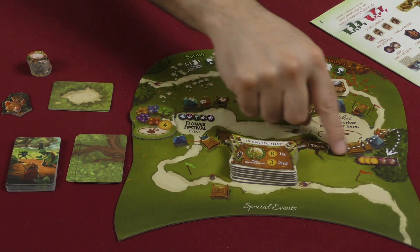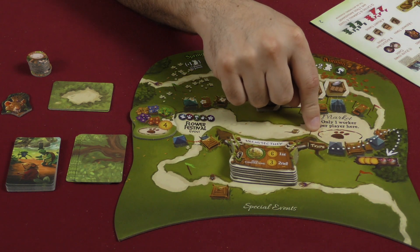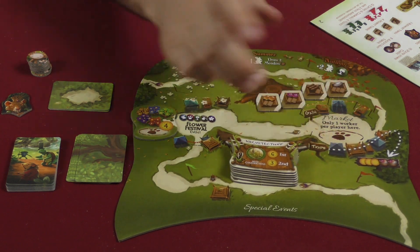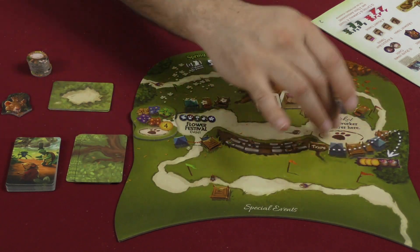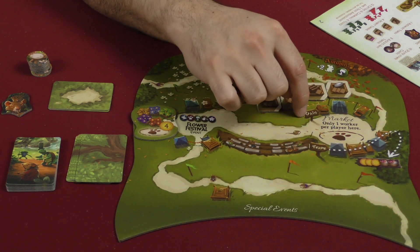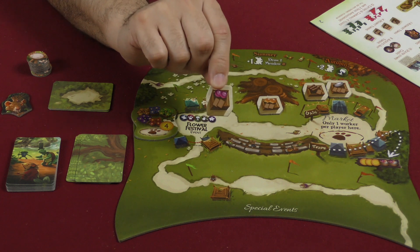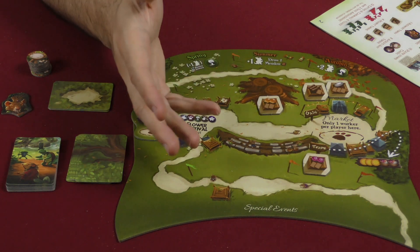We've got over here a new area called the Market. It's an open area — everybody can send a worker there, but you can only send one per player, so you cannot go there twice in the same season. When you go there, you do one of two things. You can either gain or you can trade. If you gain, you pick one of the tiles at the top — one of these crates — and you get whatever's in it. So for example, I might take two berries, draw two cards, and then take this token and move it down to the trade section.